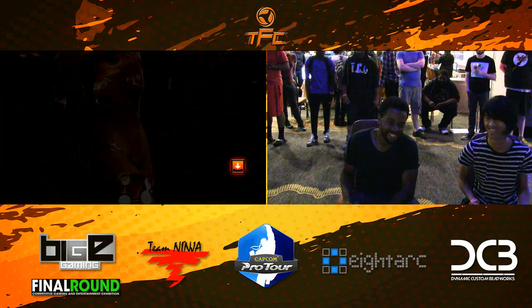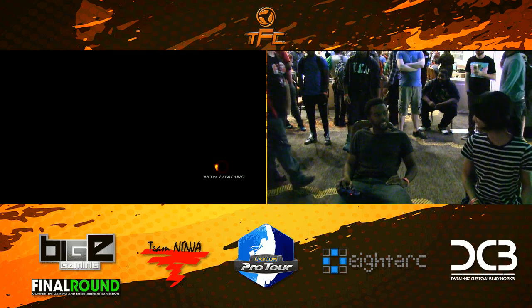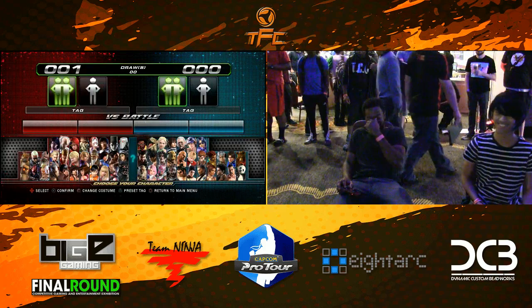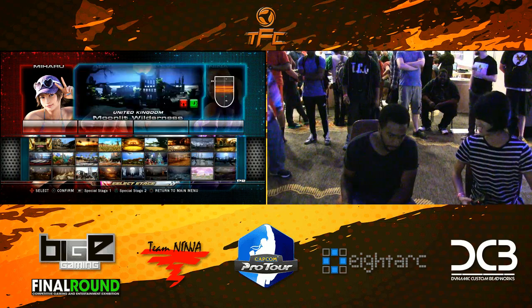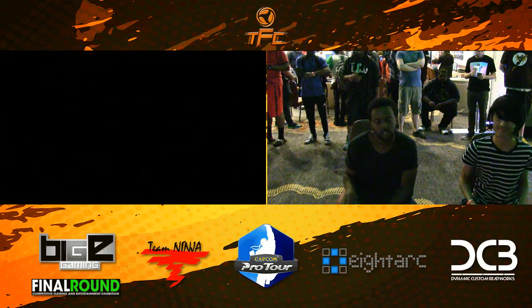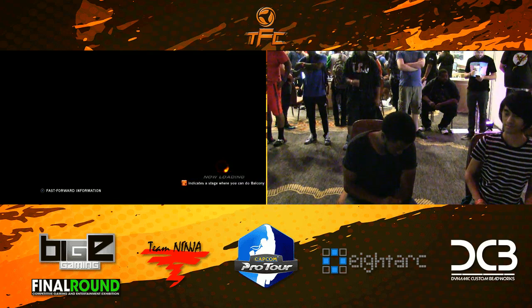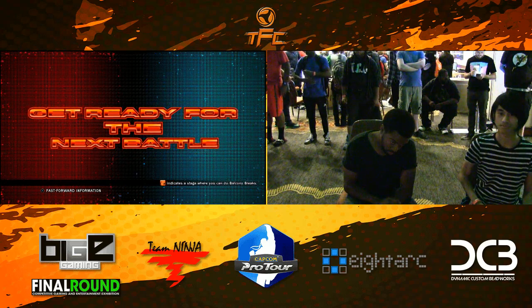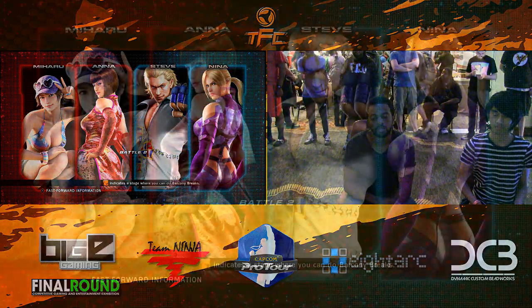Very sly, very sneaky stuff. Now back to character select — ShinBlade switches nothing major. ShinBlade wants to put Steve first — seemed to be the more offensive opportunity. Nina's still sitting in the background, a dangerous deadly character. And just for fun, CuteTricks is going with Miharu instead of Xiao Yu.